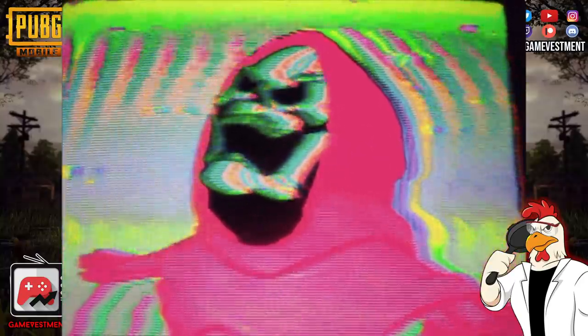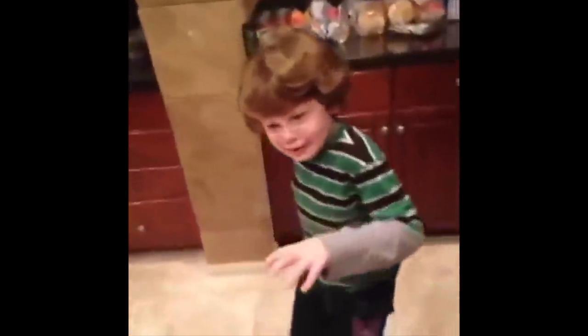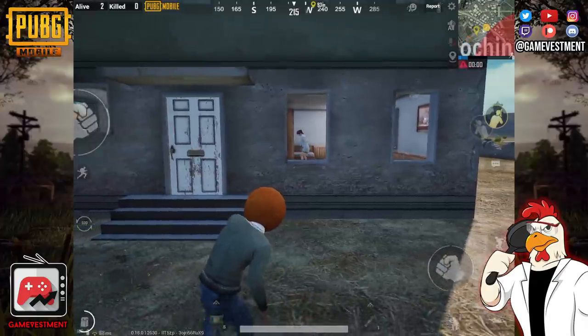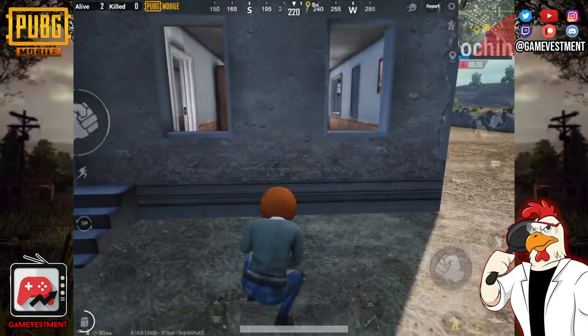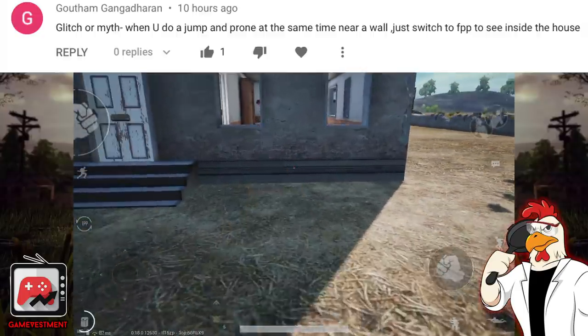Next glitch — remember that weirdo I told you about last episode? Well, he's back and he's not doing anything good. This is the highly requested Superman jump in FPP to see through a wall.